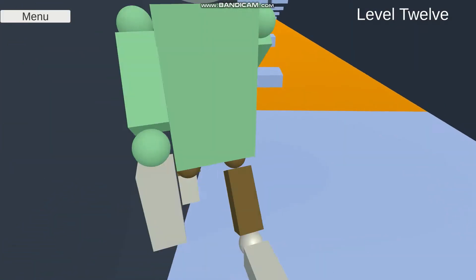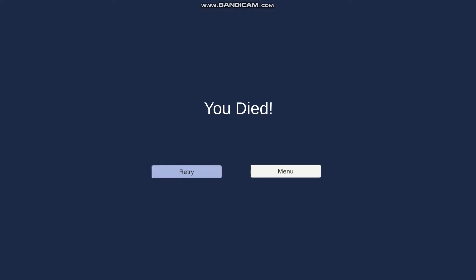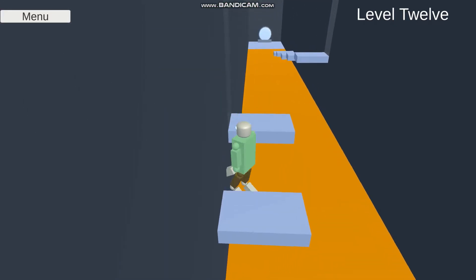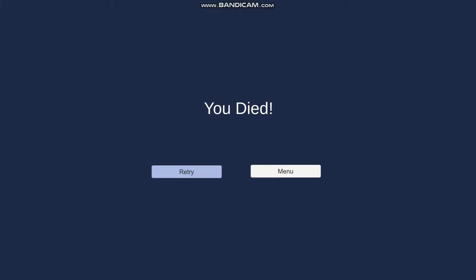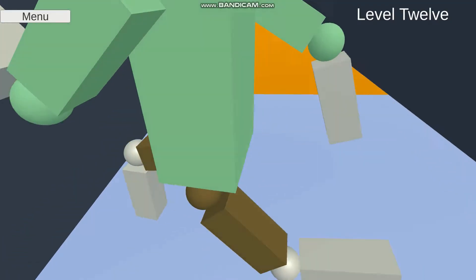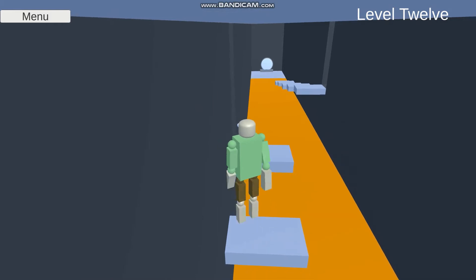The best strategy I figured out while testing the game was to jump up the first two sets of stairs in succession and then try and go for the next one while just hugging the wall. That's the most consistent way I've found of actually beating this level. But as you can see here, I do struggle quite a bit, even though it's my own level.